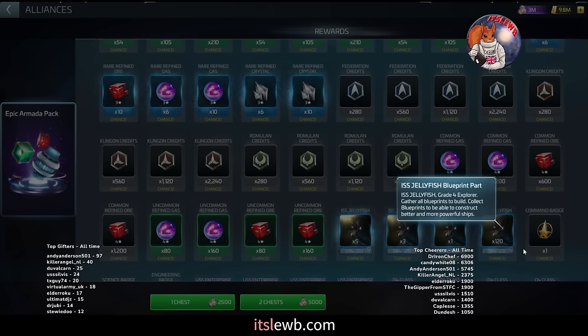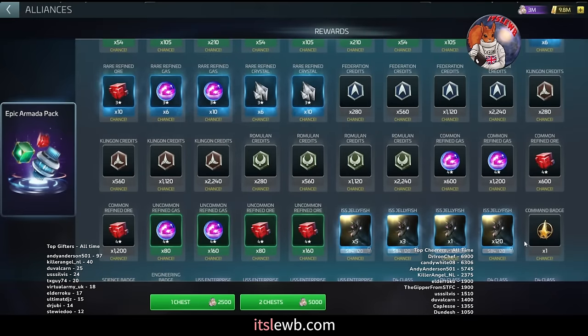Quick pro tip: a tier 1 level 5 Jellyfish is all you really need until you get into the 50s and start considering scrapping. Leave it at level 5 tier 1 — don't spend G4 on it. But don't start pulling this chest until you get to ops 38 and you have that full pull opportunity in there.